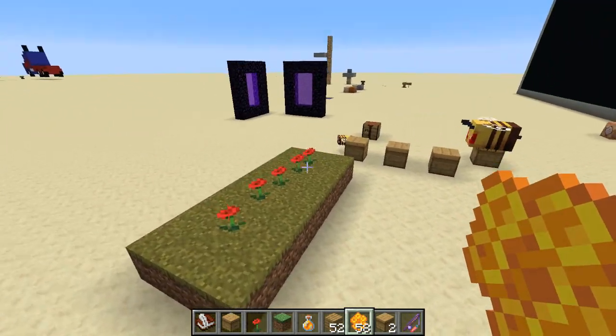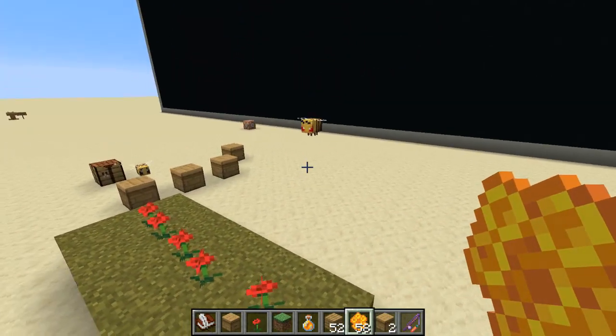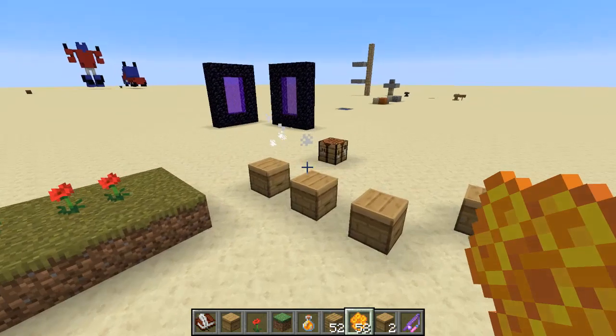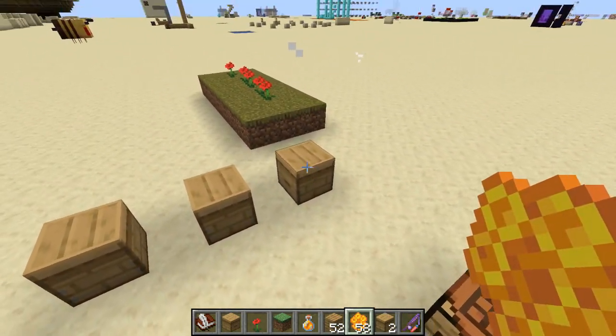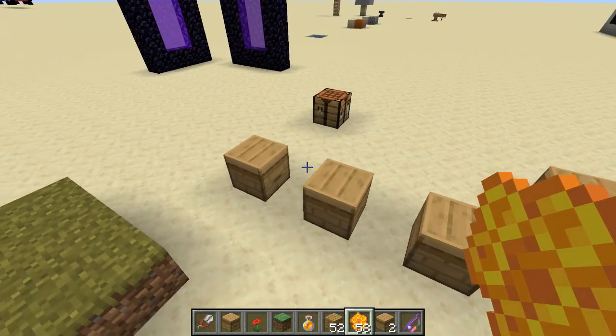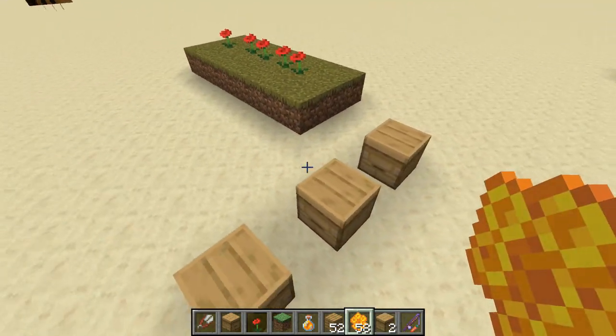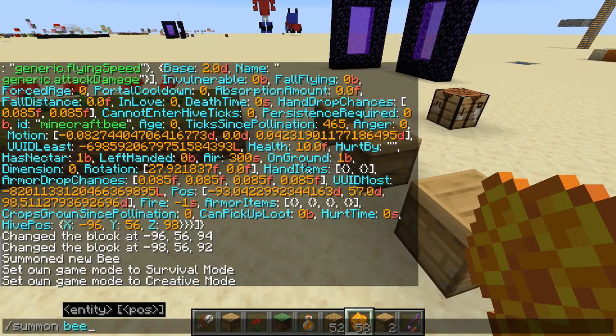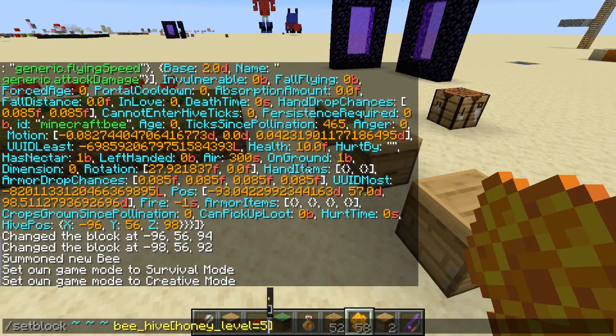This is the first new snapshot for Minecraft 1.15 and I'm pretty pumped for that. One bee just died — apparently if they attack somebody they die after about a minute, which is kind of realistic.